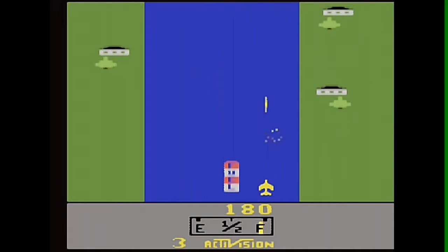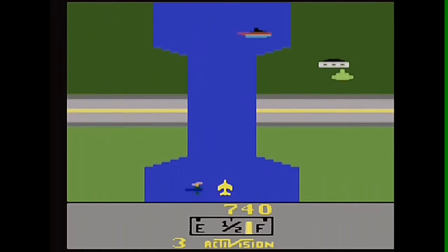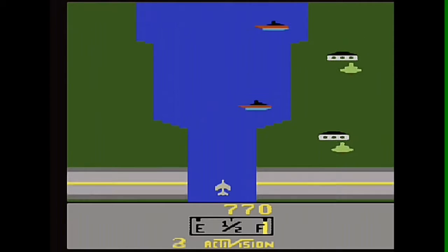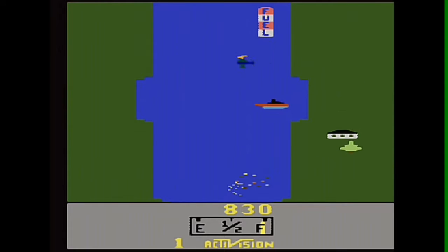Activision published the less successful River Raid II in 1988. This sequel, programmed by David Lubar, has similar gameplay but with a different landscape and increased difficulty. In 1995, River Raid was published for Microsoft Windows as part of Activision's Atari 2600 Action Pack.